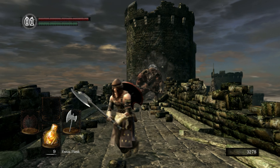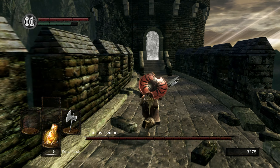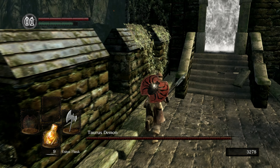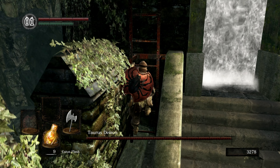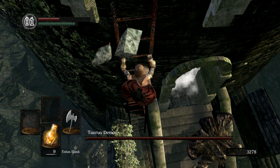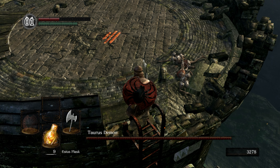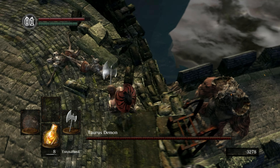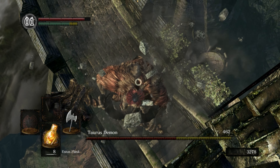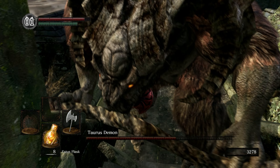Here comes the Taurus Demon. The Taurus Demon is not bad, but there is a strat you can do: if you go up the ladder you can do a plunging attack on him, just like we did in the tutorial. But if you stay up there too long he will jump up there. He was about to jump up but we got the plunge attack first.